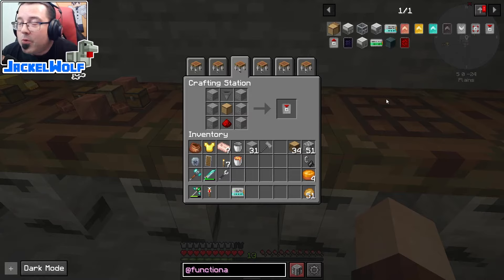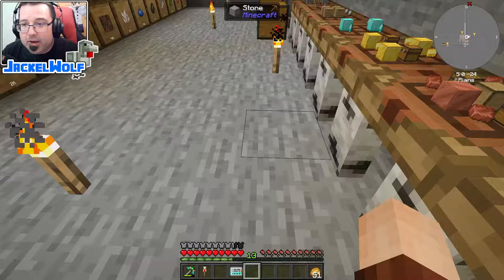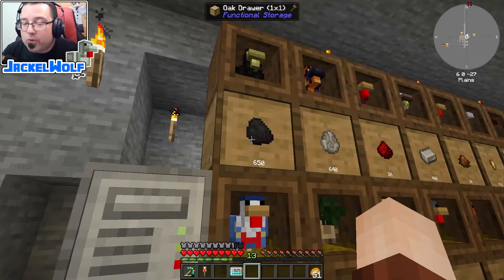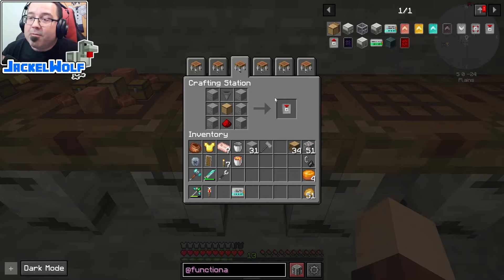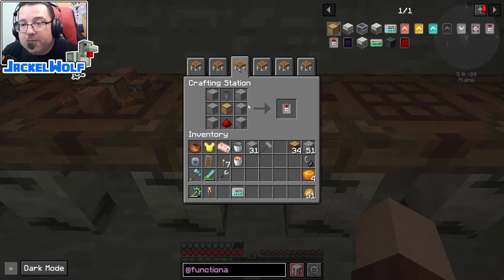There are a couple of different upgrades. The first one I want to look at is the polar upgrade, which was suggested by viewer A727. The polar upgrade, when applied to a storage drawer, will pull resources from a particular direction into that drawer. There's also a pusher option that does the opposite — it takes items from the storage drawer and pushes them into an adjacent block in a direction you select.